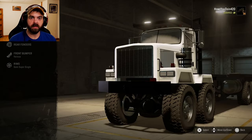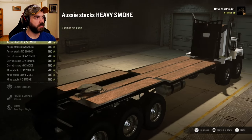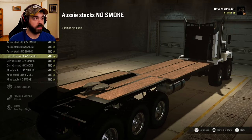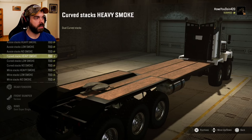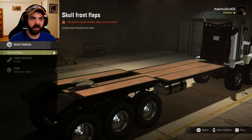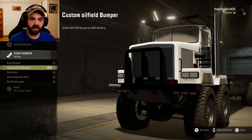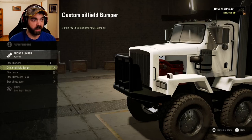I kind of like the little flatbed look. Visuals - we got exhaust, we got the Aussie stacks. We got heavy smoke, low smoke, no smoke. We got curved stacks and miter stacks. I'll do the Aussie stacks with low smoke. We got rear fenders but I can't put them on because of my add-on, that's okay. Front bumper - you can do this custom oil field bumper, that looks really really good. I think we'll do the oil field bumper. It looks pretty damn cool on this truck.